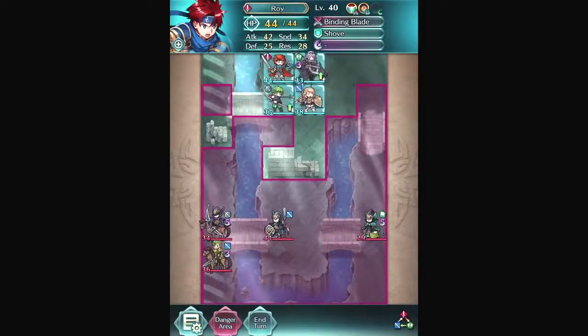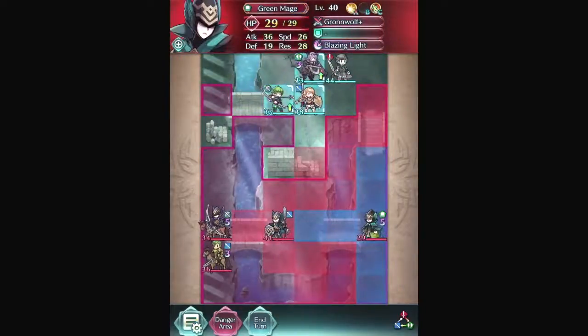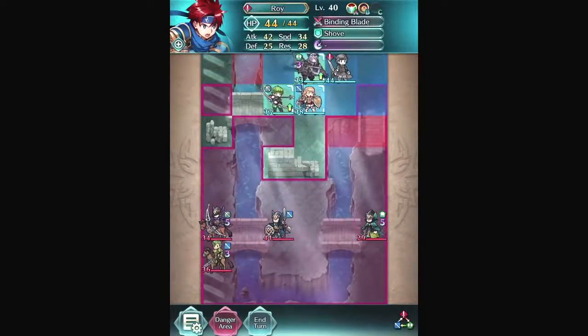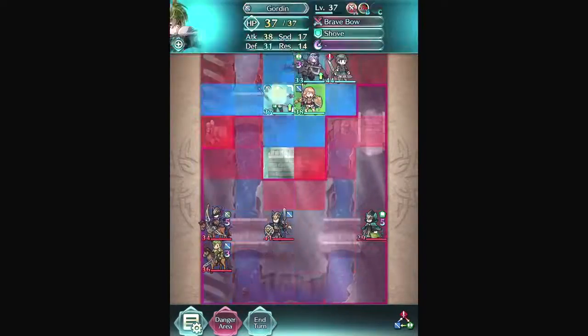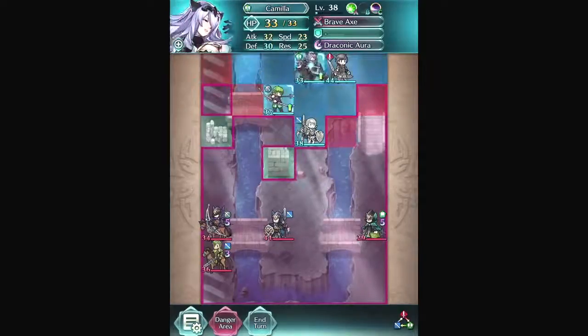It does take a while to get from level 39 to 40, and getting to level 20 — when you can promote units — is okay. For this battle, we want Roy to tank the green mage because red beats green, green beats blue, and blue beats red. That's the weapon triangle. There are also colorless units outside the triangle — usually archers, ranged attackers, or healers.